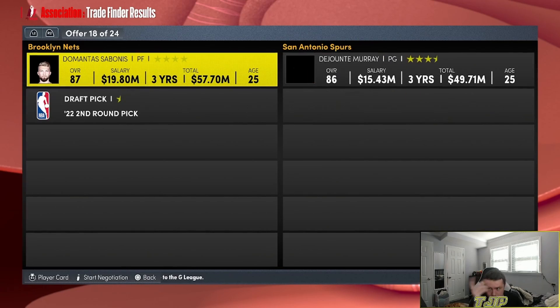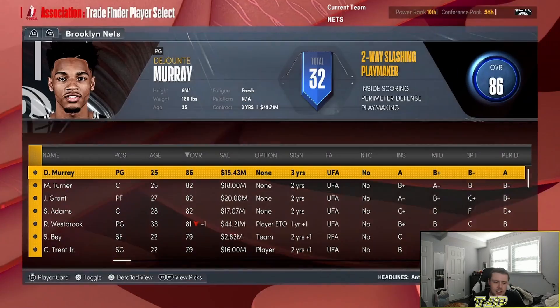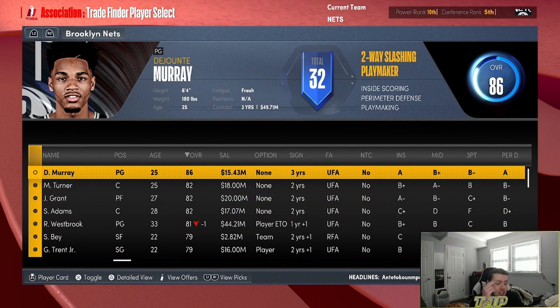Three, two, one — stop — it's going to be for DeJounte Murray. We also have to give up a second-round pick. We lost to the Pistons, now I've got to trade DeJounte Murray.